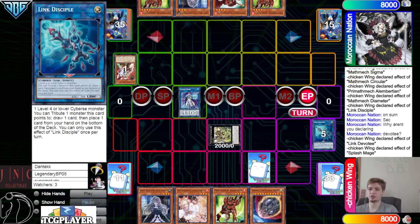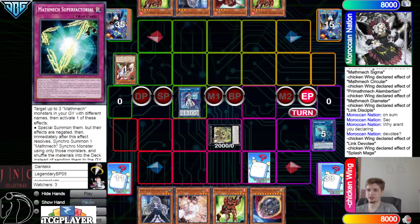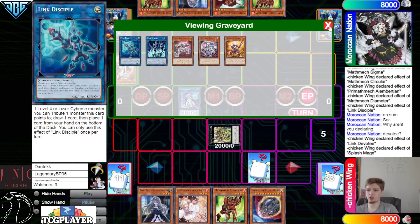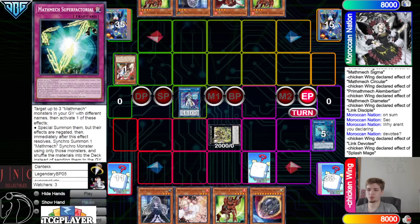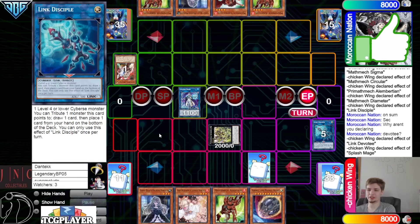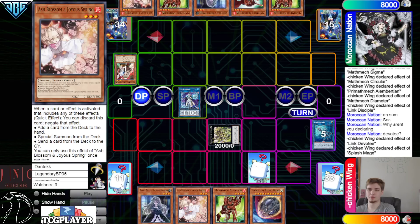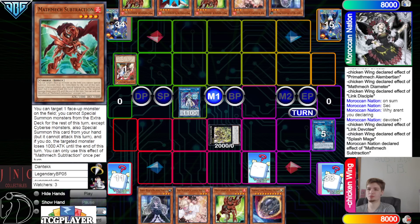Overall Devotee and Disciple are pretty good but they do shut you off from one of your main end board type things. We're just going to end with this. Could have gone for IP but we have Super Factoral, Nib, Ash, Bell — so we should be good. This forces them to actually out our monsters.